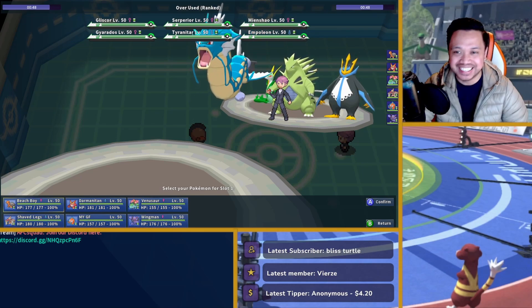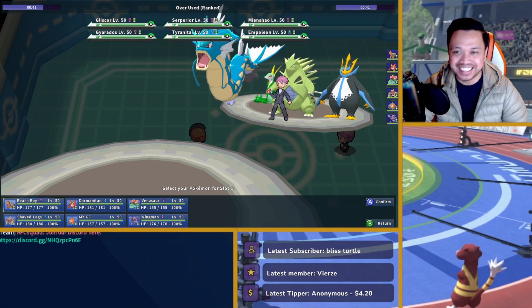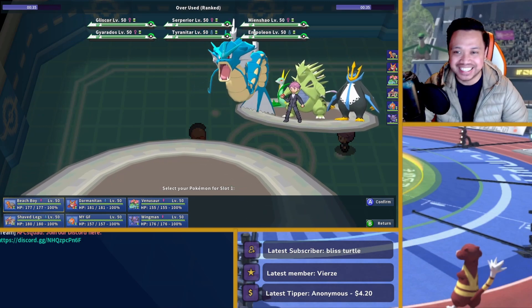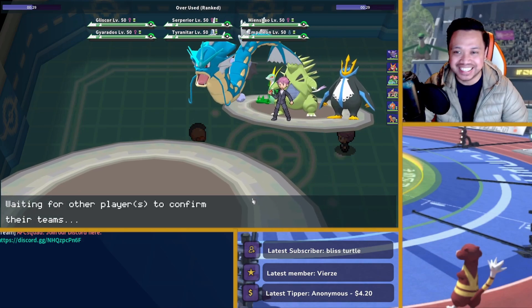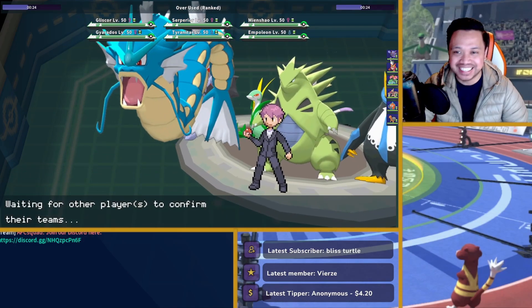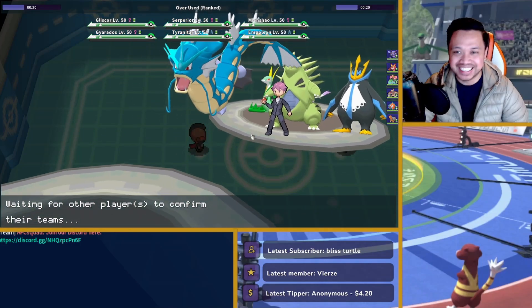Tyranitar can always go hard into my Torkoal, but the Whisp looks free in general. He does have Gliscor in the back, so I gotta be a bit careful. I'm going to start it off with my Gliscor in this one, just because if I lead Torkoal and he leads Gliscor, and Gliscor is protected, it's not going to be good.